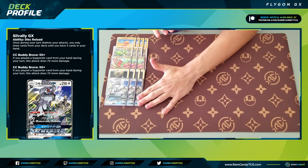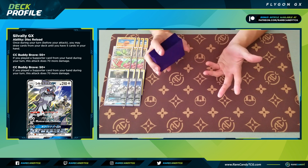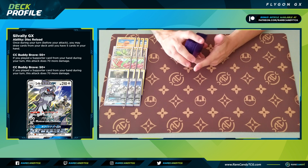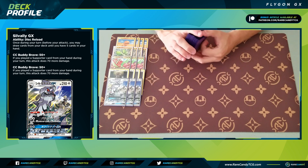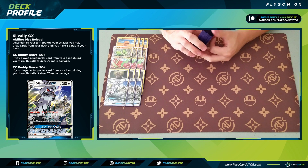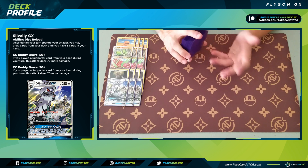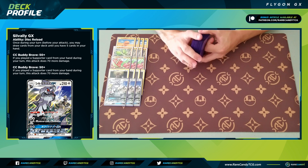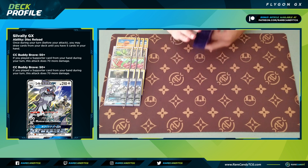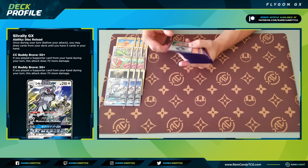From there we have three copies of Silvally GX — the new one from Cosmic Eclipse. It's a 210 HP stage one GX with an ability that lets you draw until you have five cards, basically Abyssal Hand from Arcanine from Breakthrough. We have other cards that help us play our hand down low, so this ability is very good since most of our supporters aren't physical draw supporters. Its first attack for two colorless is 50 plus 70 more if you played a supporter that turn. The GX attack for the same cost knocks out your opponent's active if it's an Ultra Beast — most likely target being Pheromosa & Buzzwole GX. This is going to be a very crucial support Pokemon, and also a decent backup attacker for a two-shot.